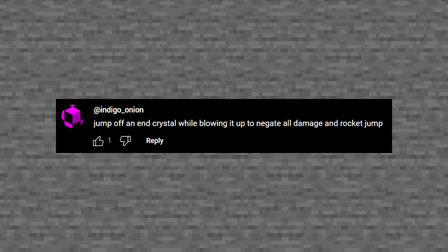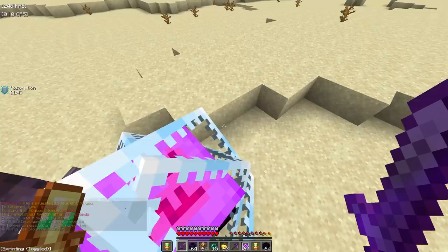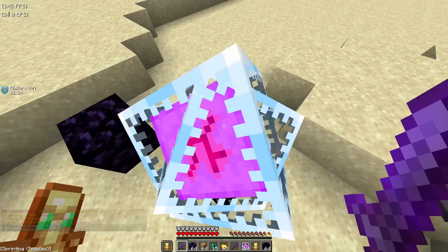Next tip: jump off a crystal while blowing it up to negate all damage and rocket jump. This sounds like a troll but let's try it. Crystal me! It doesn't work — it doesn't work. Wait, one more time... yeah, it didn't work.